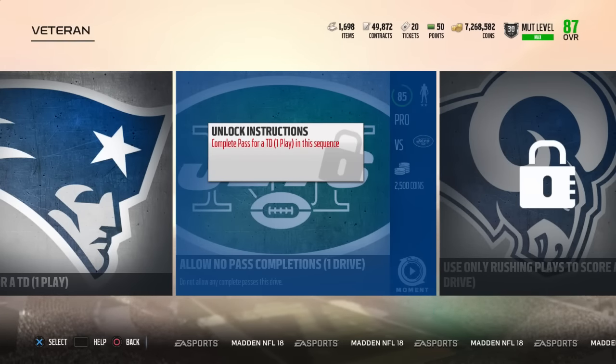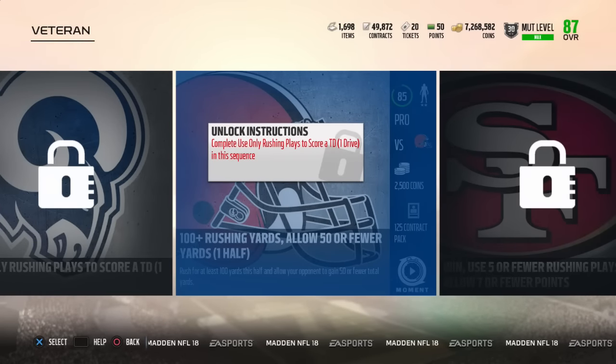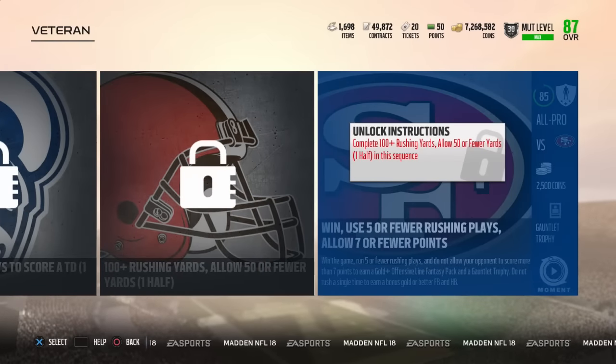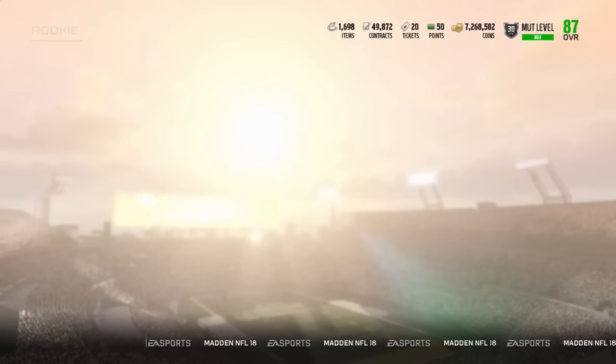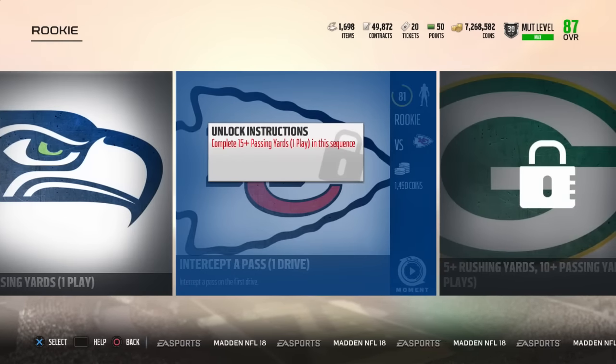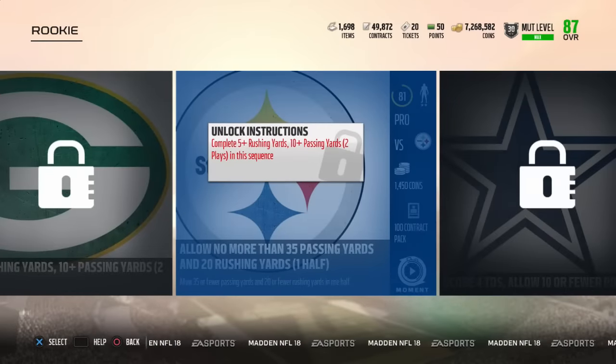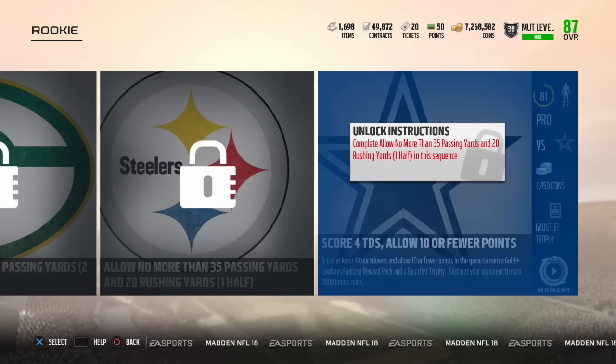Someone ended up telling me after I already finished that I might be able to go back and get the Elite Wide Receiver pack, which gives you a random Elite wide receiver. I'm not sure if it's just one pack or a fantasy-type pack. You also get a Gauntlet Trophy for this string and for the previous string. In the legendary solo challenges, you get an Elite Defensive Fantasy pack, and people are pulling 90 overalls like crazy. I have my pack ready to rip.